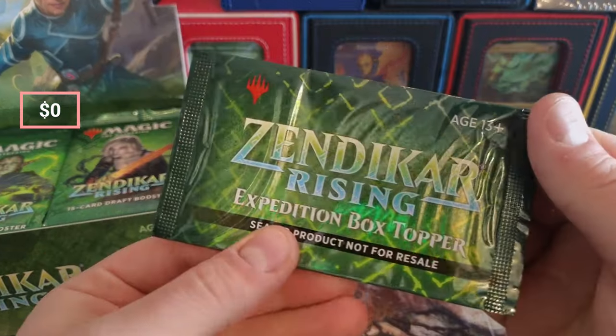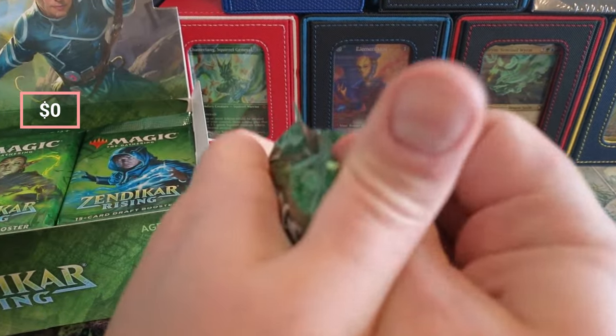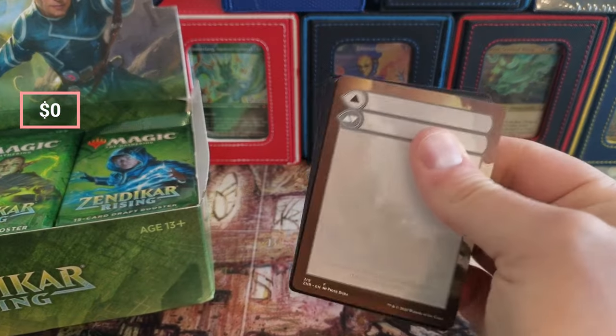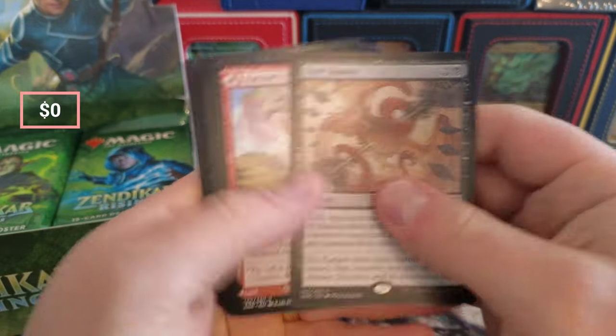We got the goodies here, the box topper. We're going to do the same thing where we're going to try to rip and see what we're able to make back in terms of value, and then once we're positive we'll pull that and see how far we can go.